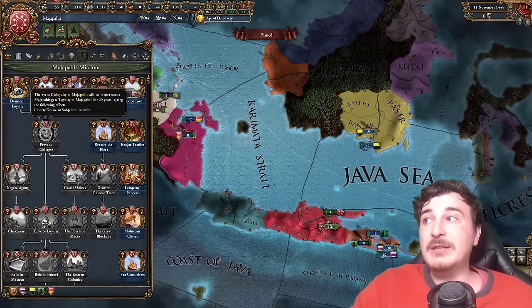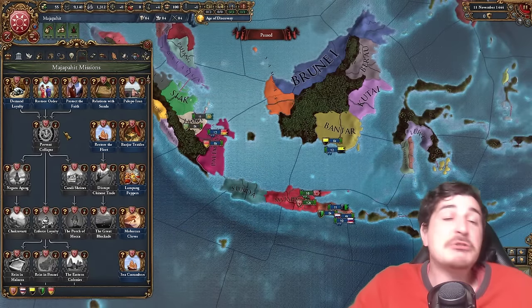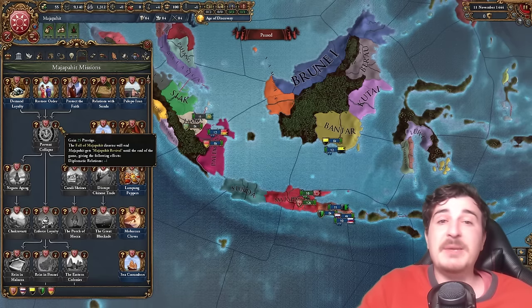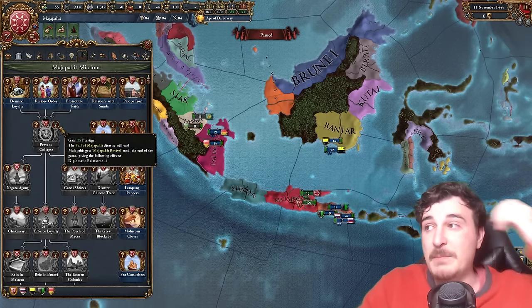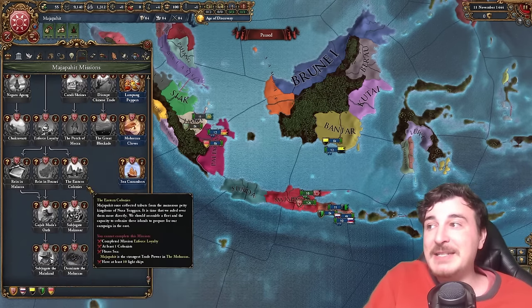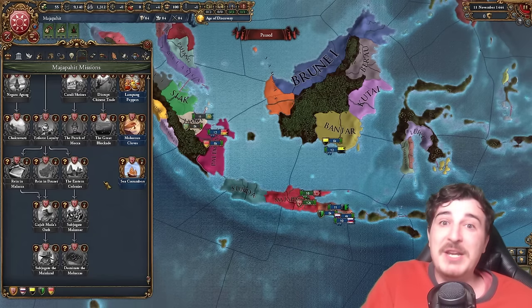Your mission tree initially lets you get rid of that disaster by preventing the historical collapse of the Majapahit. Not only that, but it also offers a permanent diplomat relations plus one once you've done the prevent collapse mission. Once that's done, the mission tree itself might not seem like a big one, however the bonuses that it offers are really insane.